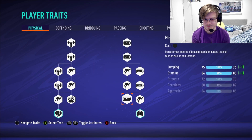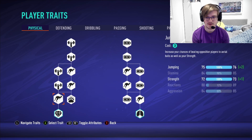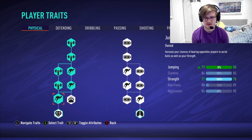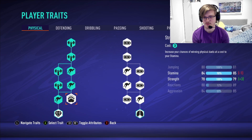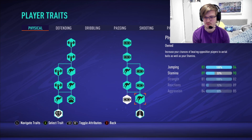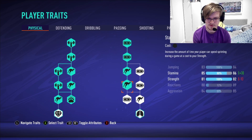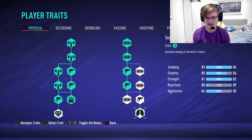Jumping and strength are very important. Stamina, maybe not as much. Jumping is important as a centre-back — you're going to be jumping for a lot of headers. Boost your strength obviously, and give yourself the physical focus as well. I don't think the stamina boost is necessary there — I'd probably take that one away. Just give yourself that little strength boost and that should be perfectly fine.